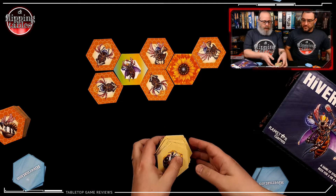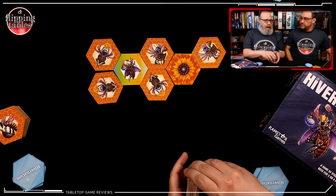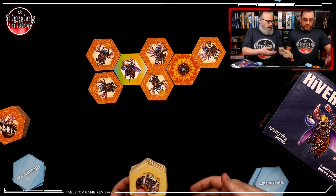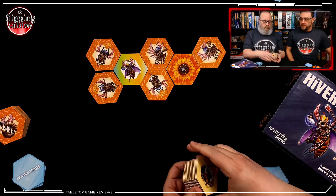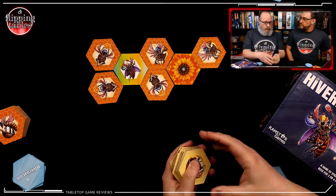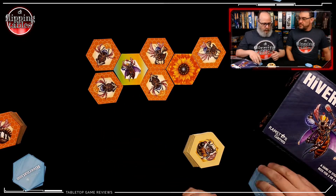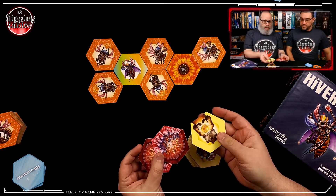As soon as the first player who gets rid of his last tile plays, that signals the end round, and every other player gets one more turn. It's a two-player game, really, or two teams. If you're playing in teams, you split up and get ten tiles each, but you're working together. Even though it could look like one player has the advantage, you could easily turn the tide by using one of these special tiles — like, I have a flower.